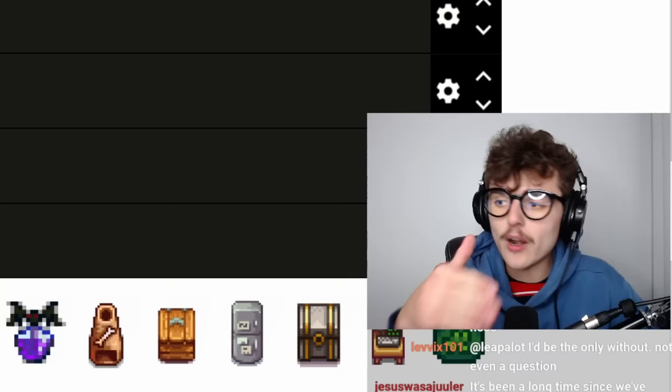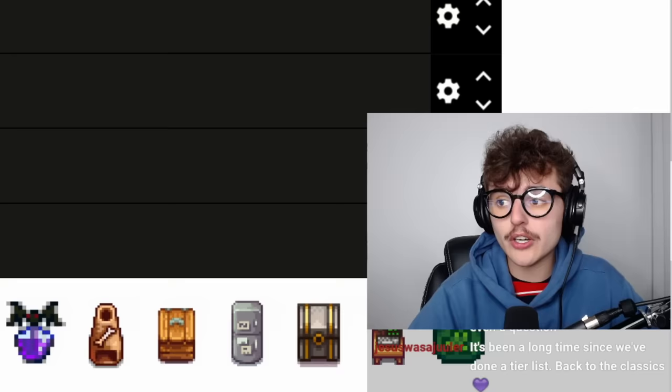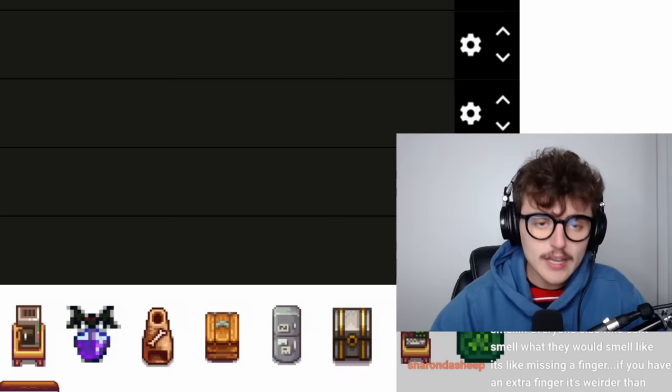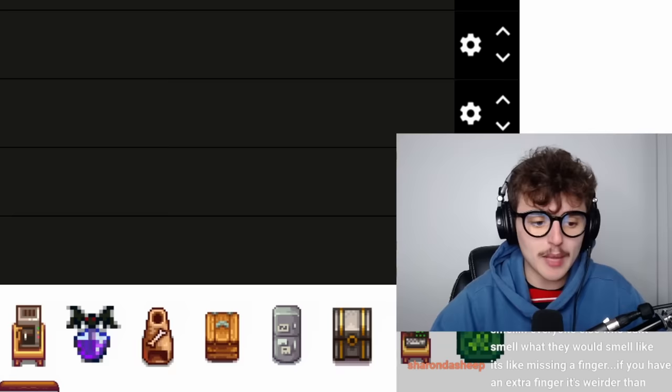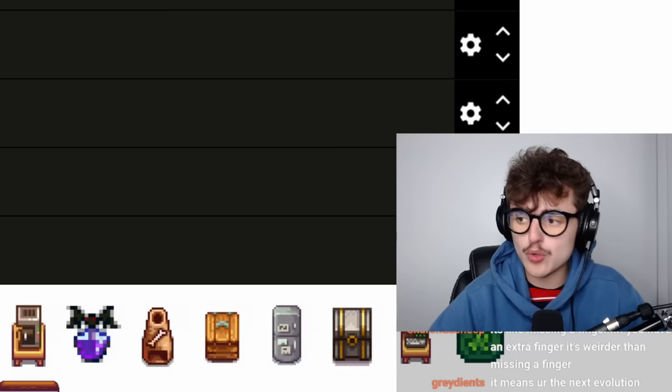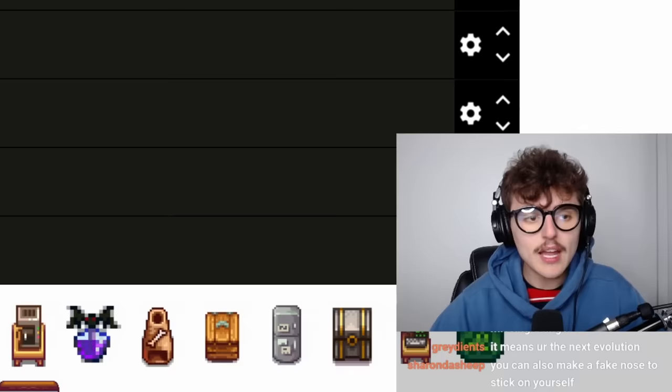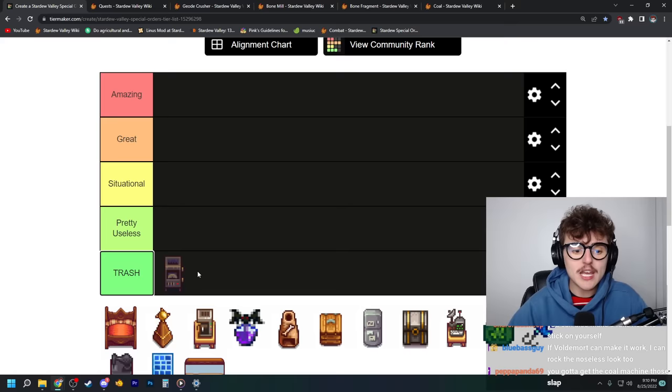These special order items are at least mid to end game items — you won't unlock the special orders board until fall of year one at the earliest. And coal is one of the most valuable resources in the entire game. I personally am always running out of coal to the point that I buy it in huge numbers, and coal is a lot more expensive than just 25g — it's like at least 10 times that, 250g in year two. And it takes an hour. So it's a waste of time in every single respect. If the item worked completely as intended, I would say it's absolute trash.